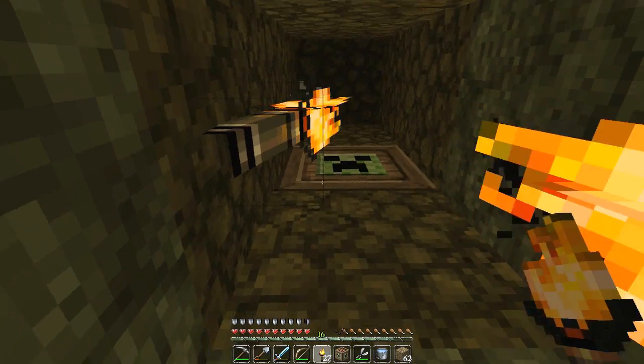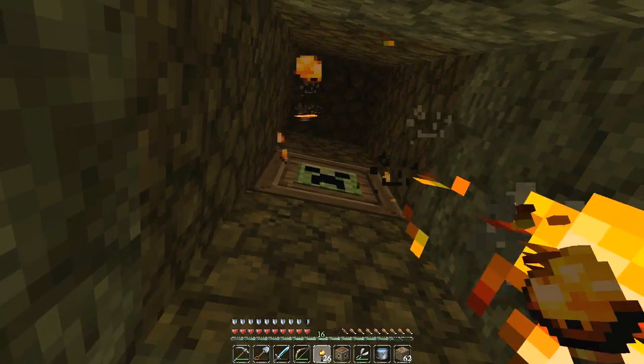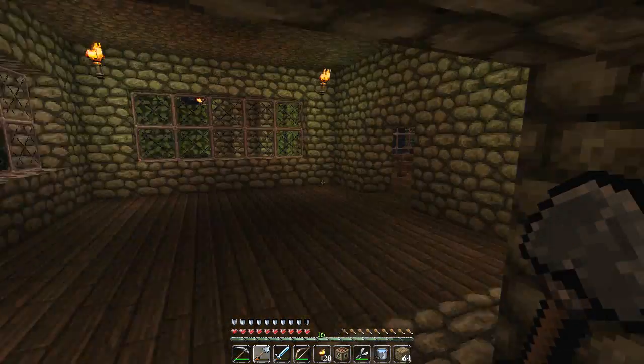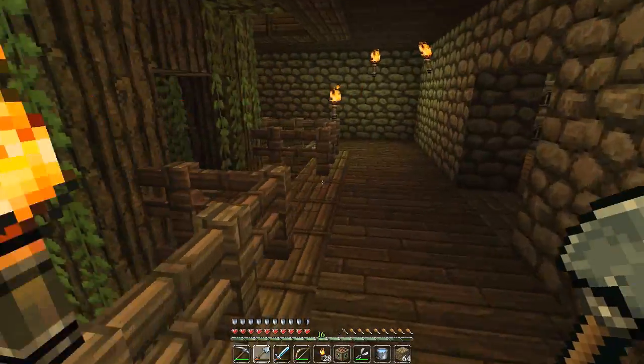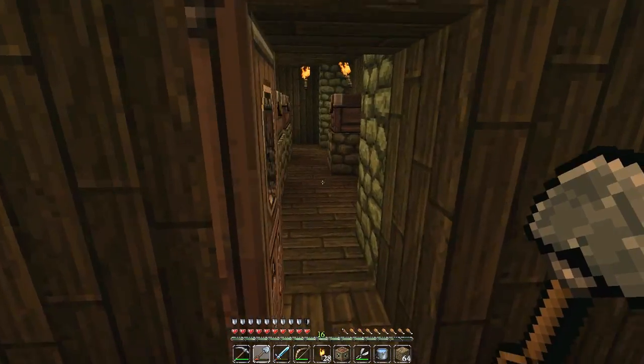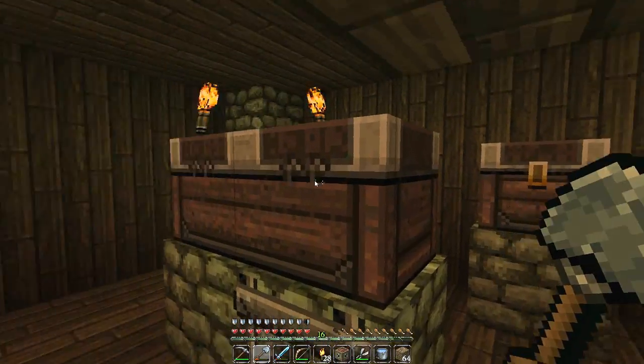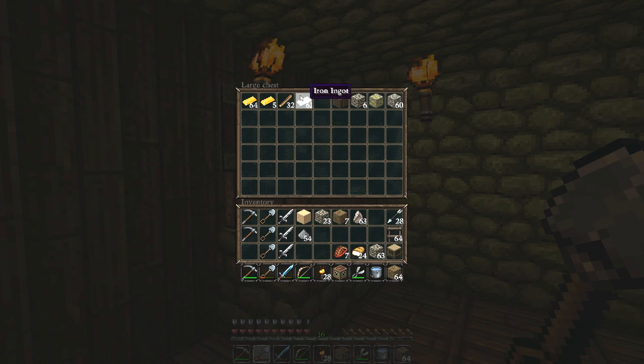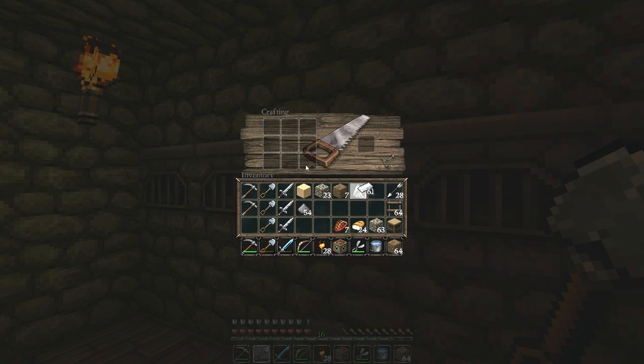That didn't quite work. I think we need flint and steel to light it. Let's go make some flint and steel. This is crazy — hopefully it's so crazy it works. We've got some flint in this business. Now let us get some iron. How does this work? Like that? Bam! Flint and steel, baby!